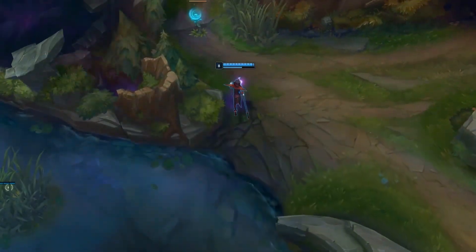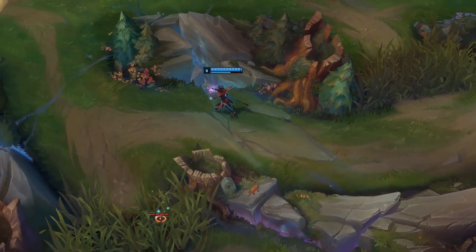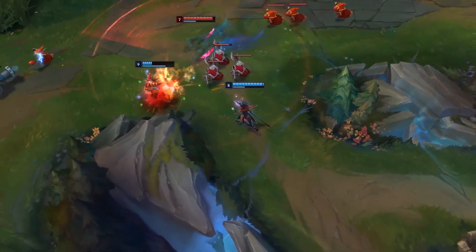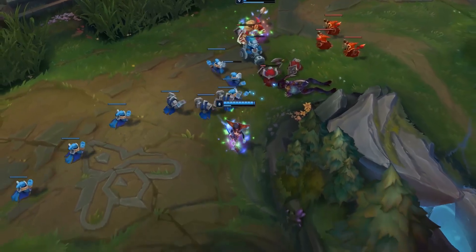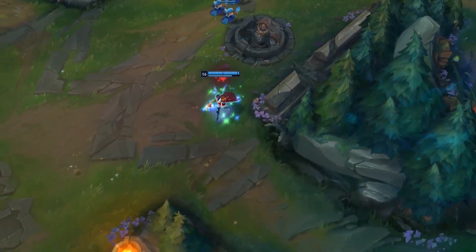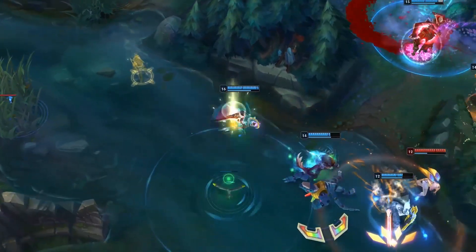Moving along, we also have some quick nerfs coming over to LeBlanc, yet another mid laner that is extremely aggressive and one that I personally ban almost every single game because I just hate facing LeBlancs. The nerf is going to be towards her W Distortion, where the damage has been lowered by 10 at every single rank. This one definitely feels like a slap on the wrist, but her W is her most oppressive ability in the laning phase — you max it first, so you rely on it for wave clear and for most of your damage. This nerf will still hit her a bit, but I don't think it'll make LeBlanc unplayable — she'll still be relatively strong in the mid lane and still a powerful aggressive assassin in the earlier parts of the game.